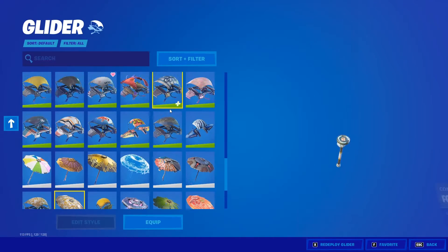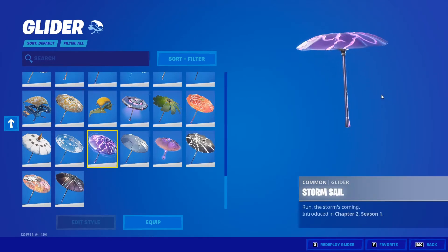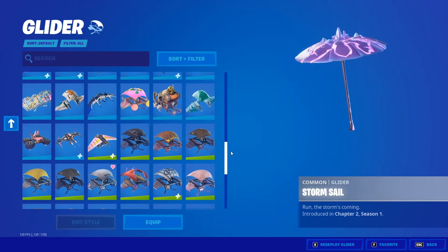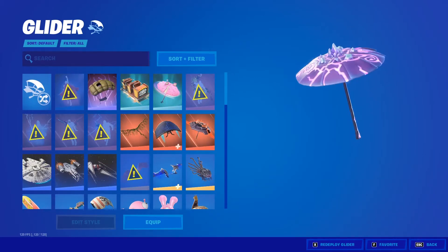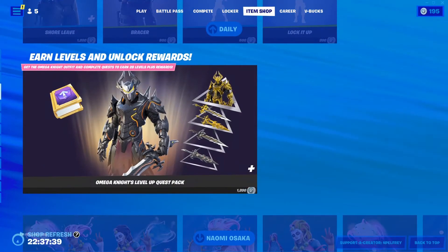Now, if you guys don't know this — actually it's a glider, not a pickaxe — it kind of looks like this sort of, but in glider form. Like this one basically, but the colors are more like that. You can see by the thumbnail, the thumbnail obviously shows the glider. I'm going to be telling you the information you need to know about this glider and when I think it's going to be coming back into Fortnite.